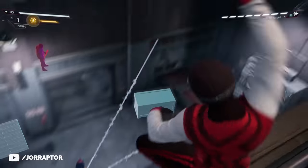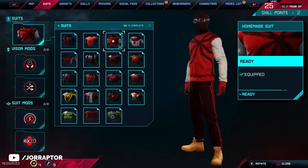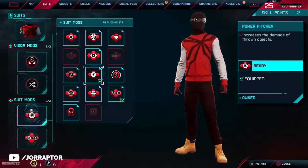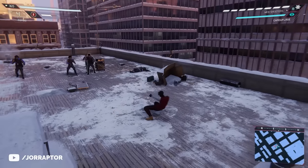Just like the first suit, you can craft at level 5 the actual Homemade Suit, which has no part of an original Spider-Man outfit. It gives the suit mod Power Pitcher, which increases the damage of thrown objects — because yes, Miles can grab things in the environment and throw them towards the enemy.